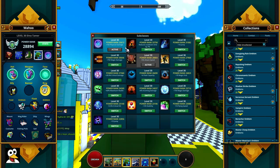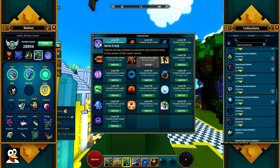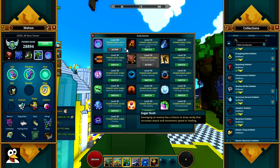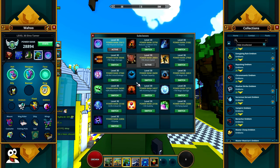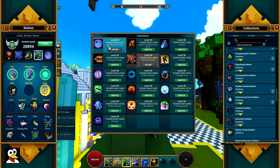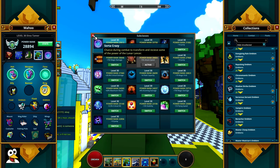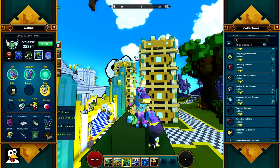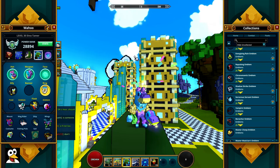The Lunar Lancer buff subclass is the best one out there. You want to get as many classes to level 10 so you have some to switch around with, but if you don't want to min-max just get the Lunar Lancer subclass — it works on all classes. That covers basically everything about the Dino Tamer.